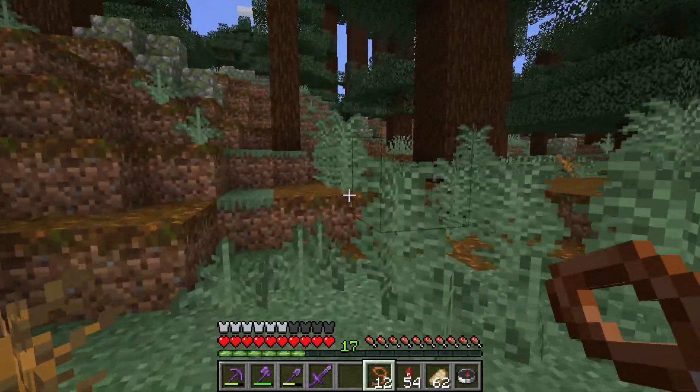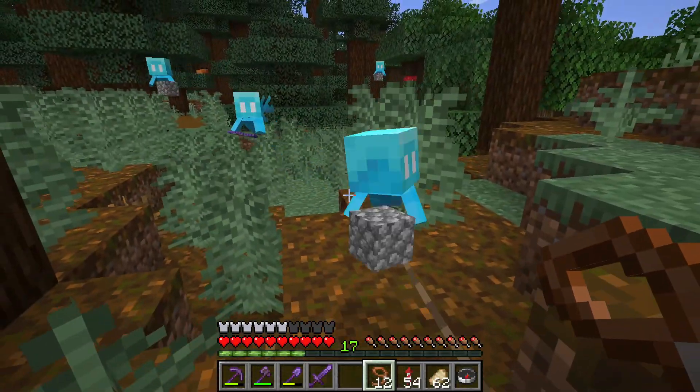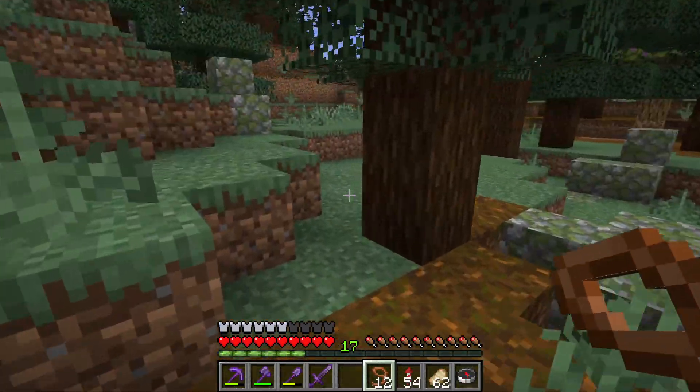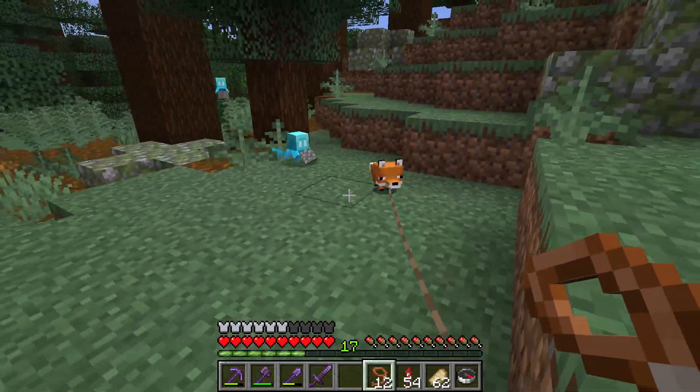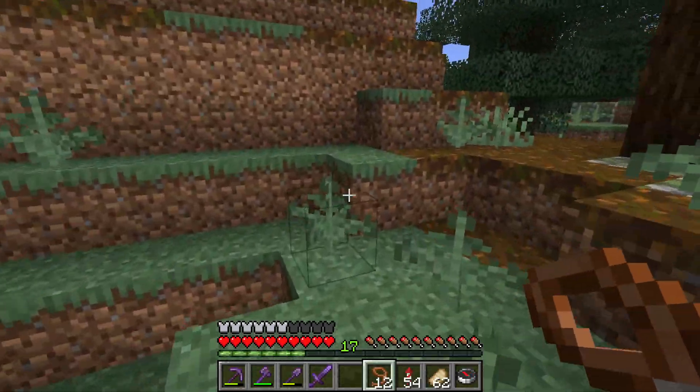Lead the baby fox away from their mother and dad and take it to your base — it will be your best friend. Take it all the way home using a lead, and then you have your very own fox.